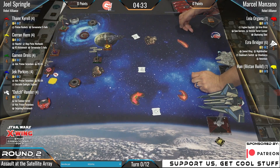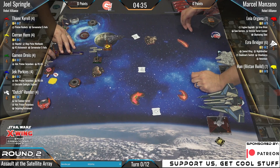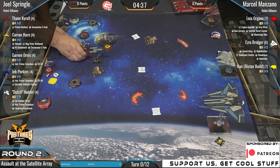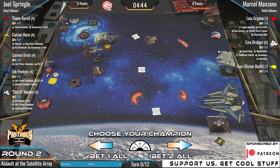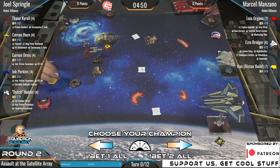Chooser Champion is open — it should be working properly this time. Be sure to bet on who you think is going to win this game. We've got Marcel with the list that he didn't mean to play at this event because he forgot a dial, so he's bringing a rebel list with three large bases. And we've got Joel.